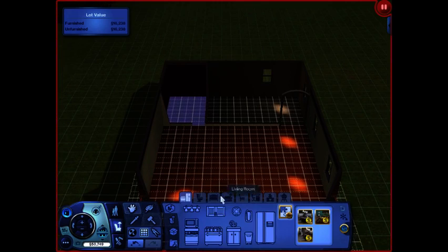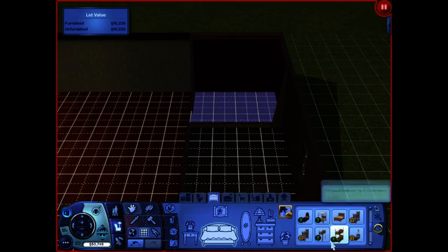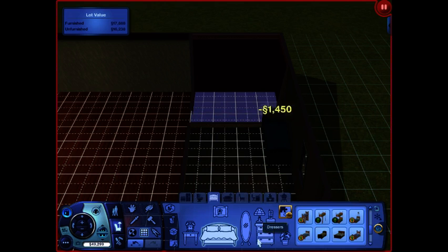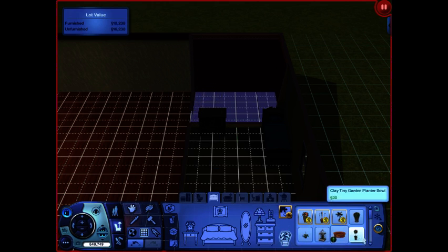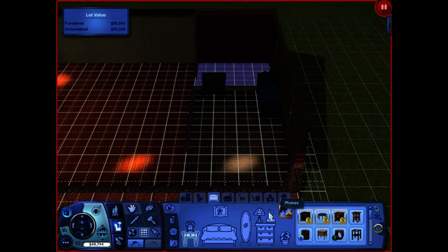I'm going to throw in some stuff and then get playing. We need a bed — it's only going to be her, so I'll give her a very nice single bed. That's pretty much going to be her bedroom for now.